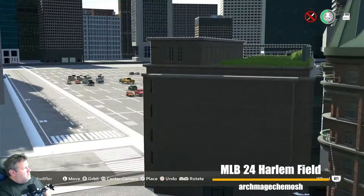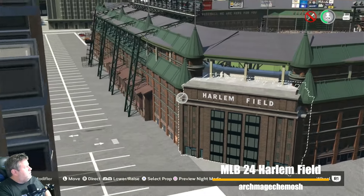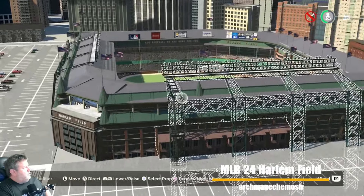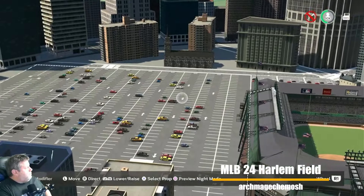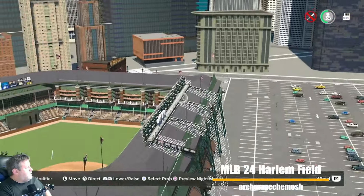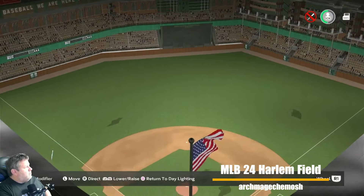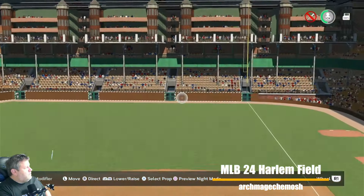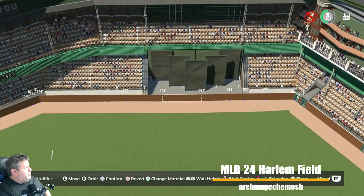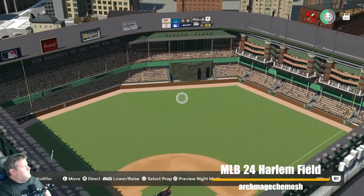Using that old school building for the copper-style roof — dig it. Some city out in the background, parking lots, fantastic. It's deep out there in right — I like how enclosed it is. I'm a fan of good enclosed stadiums. 345 in right, only 381 in center, 338 down the left field line — pretty standard. Harlem Field.